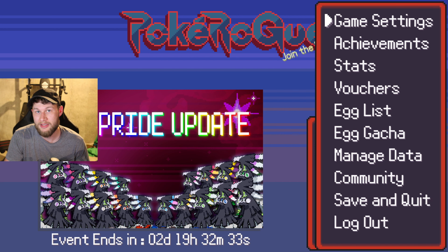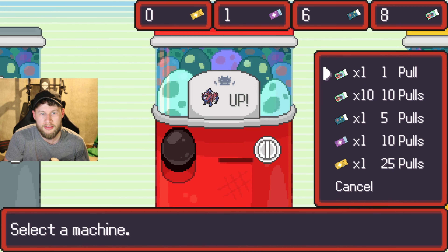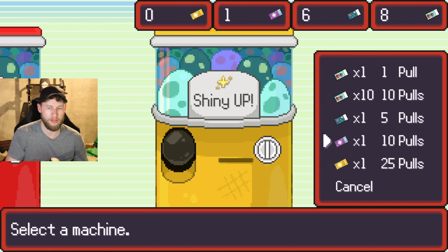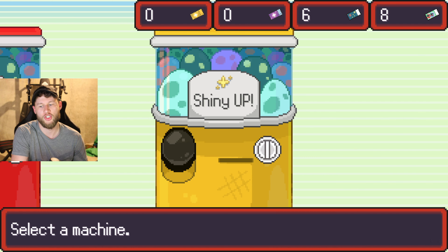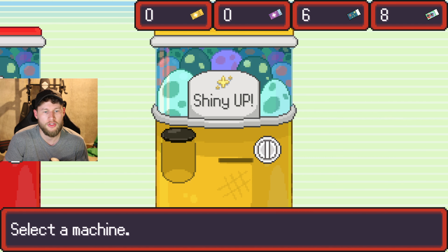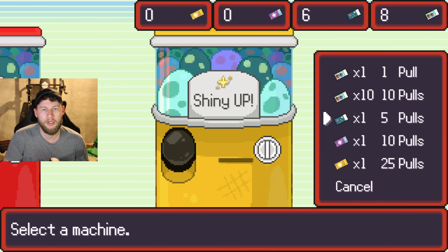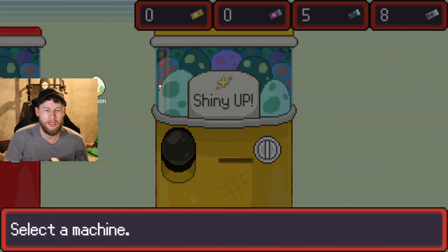For example, I didn't even realize that there was a menu where you can do all this stuff. You have egg gotchas, which means you can use these slot machines to get eggs with different types of Pokemon. I can show you here — let's use this shiny one, so there's a higher possibility you'll get shiny eggs. And boom, I got a bunch of commons and some rares, but why not let's pull some more and see if we get anything cool.